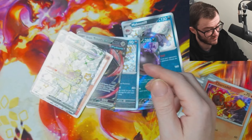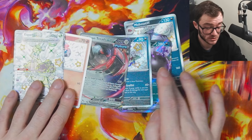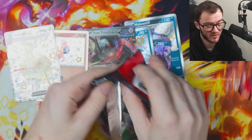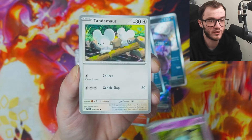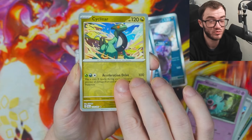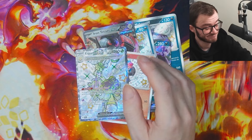The pull rates of these tins aren't actually that good. I've opened 11 packs and got six hits — normally that would be pretty good, but for Paldean Fates that's kind of poor. I want to know your thoughts on what's the best product to open from Paldean Fates. For me, I still think it's going to be those triple blisters — they were absolutely stacked.